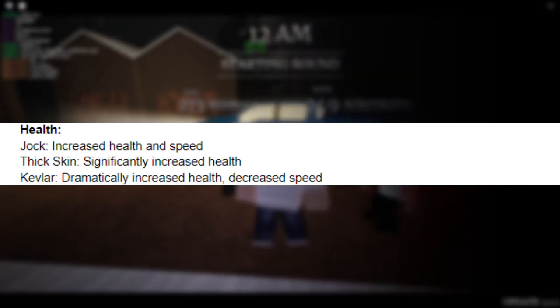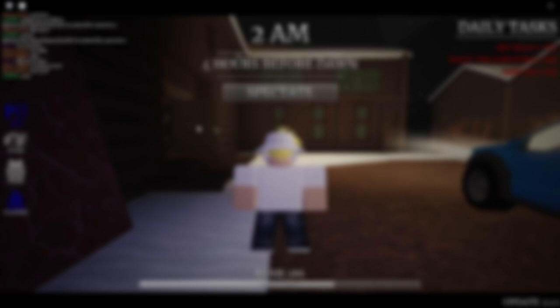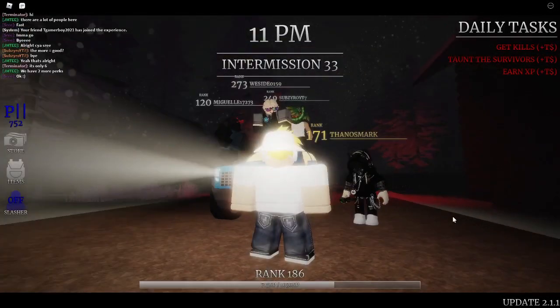In the health category we have Jock, Thick Skin, and Kevlar — they all give you a health benefit but they're all different. Jock has increased health and speed; Thick Skin has significantly increased health; and Kevlar has dramatically increased health but decreased speed. The perks that have 'increased health' — like Versatile, Born in a Barn, Jock, and Fear Battery — all give you a two-hit.